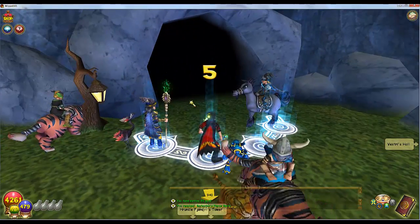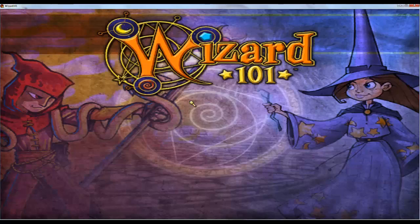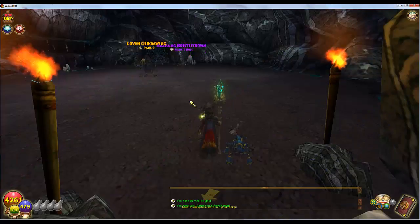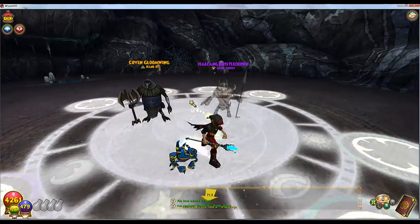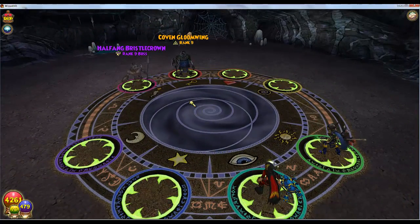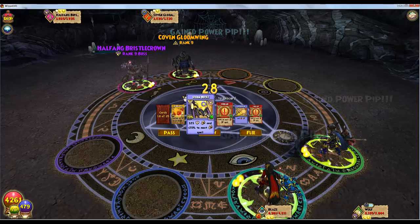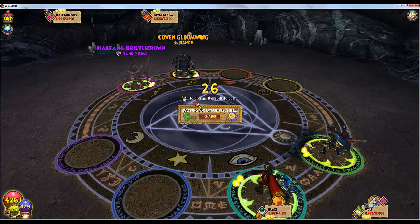Apparently someone is going in — let's go in with them, just to see how much better it is. As you can see, a lot of people do go here, there were like five people waiting outside. This is a commonly known spot, not a secret place — a lot of people do it. This is where I always go when I'm farming for gold, like to buy a house or something.